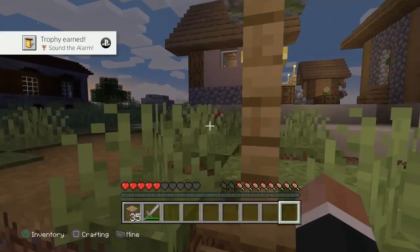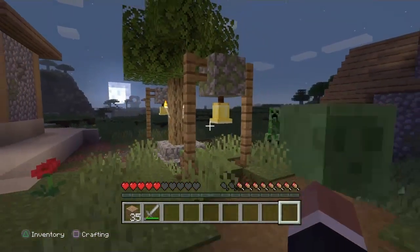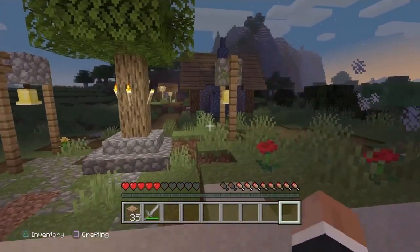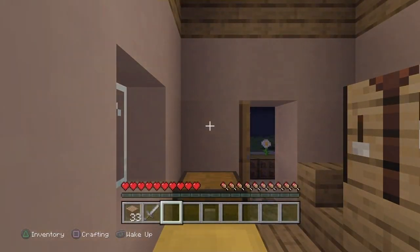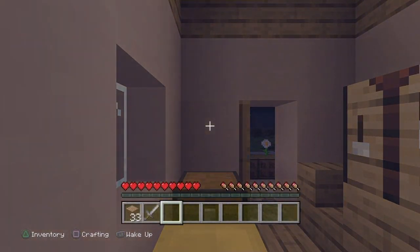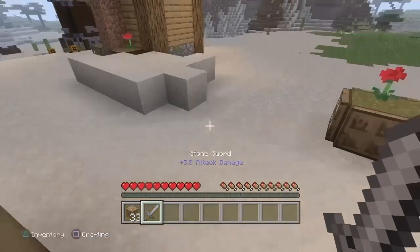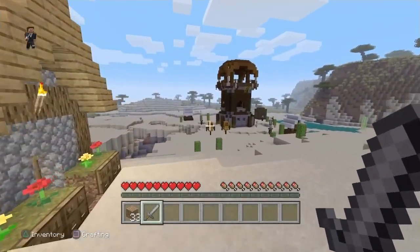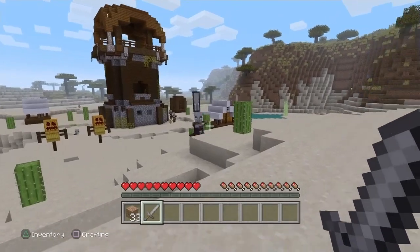Step 11: Sleep in bed to change to daytime, then kill the captain pillager for the I've Got a Bad Feeling About This trophy. It has a banner above its head. If you die, just take another stone sword with you — it takes 4 or 5 hits with a stone sword to kill it.